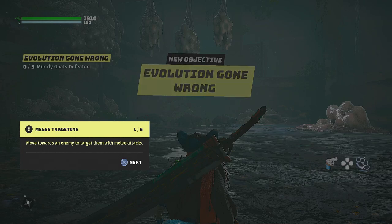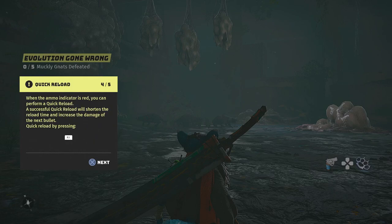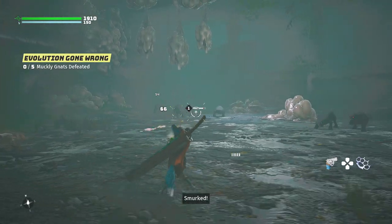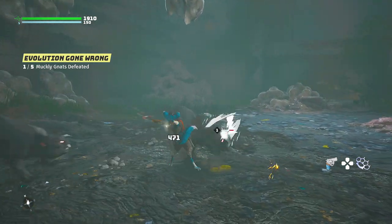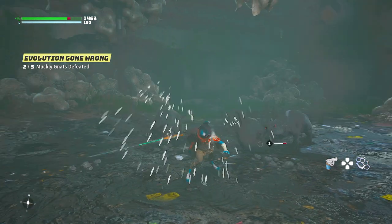Tutorial prompts: move towards an enemy and target them with melee attacks. Aim the camera towards the enemy to target with ranged attacks. Reload by pressing R1. When the ammo indicator is red, you can perform a quick reload — a successful quick reload shortens reload time and increases bullet damage. Quick reload by pressing R1. Key energy is used for dodging, using mutations, and performing special attacks. Key energy regenerates both in and out of combat.